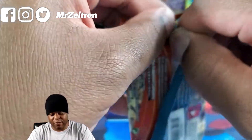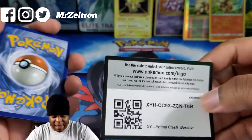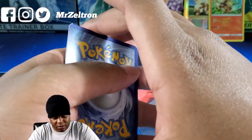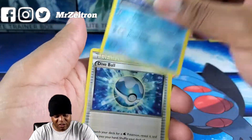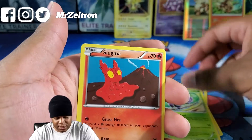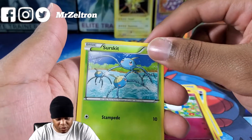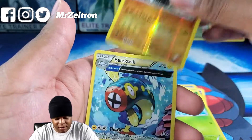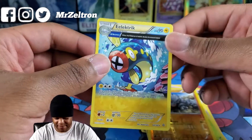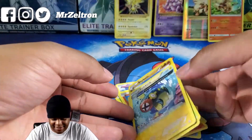Last pack from this box — Primal Clash. Let's see if we can end with some last pack magic. Cards: Whiscash, Dive Ball, Tentacool, Luvdisc, Slugma, Torchic, Marill, Surskit, Rhyhorn. That last card just turned out to be an Energy — just a code card. That'll get your hopes up.